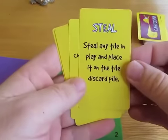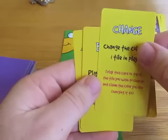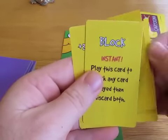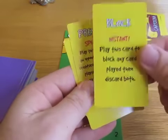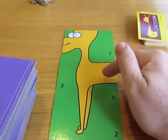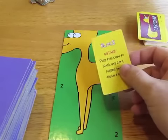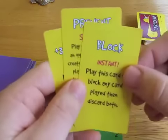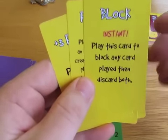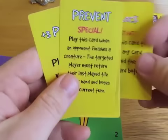Now the cards I have: I've got a steal card, which will enable me to steal any tile from another player. I've got a change color card, which changes the color of any tile I choose and play. I've got a block card — these are very good to hold onto. If somebody played a negative two point tile on my creature, I might be tempted to block that, but that would probably not be the best use for a block card. These are something you probably want to hold onto for when you really need it, like when you're trying to complete a creature of a single color.